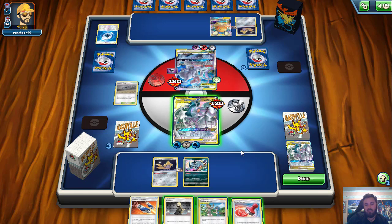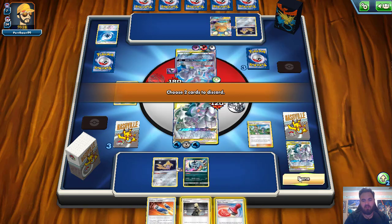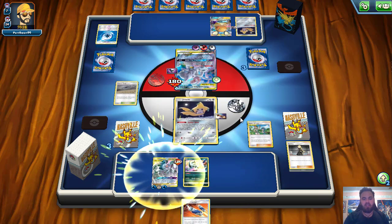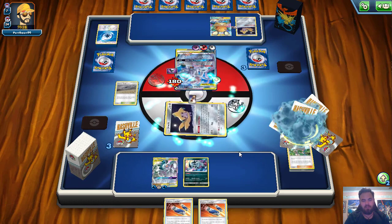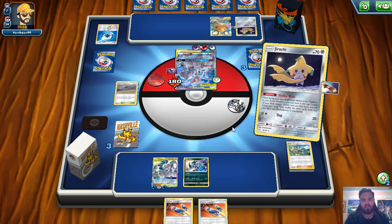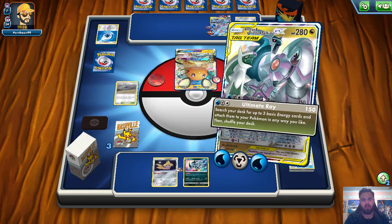Can I just topdeck the Custom Catcher for game? I cannot — I do get a Mallow and Lana though. I feel like if I Mallow and Lana here and then use Jirachi's Stellar Wish, I can just win if I hit the Catcher. I'm Mallow and Lana to heal, then he can't knock me out anyway, so I have like two turns to do it. We're going to Mallow and Lana — ditch the Reset Stamp and Cynthia to bring up the Jirachi. If we can hit a Custom Catcher here, we just win the game guys. Let's go! We hit that Custom Catcher! We bring back up this ADP and Custom Catcher up that Dedenne — and that is going to seal off the game right there!